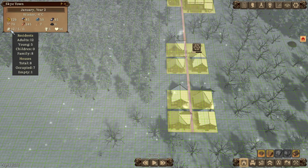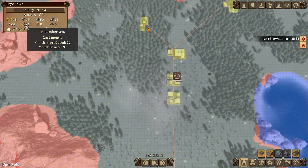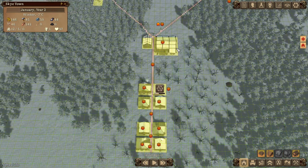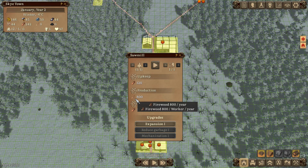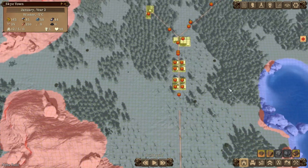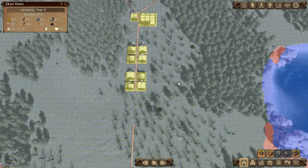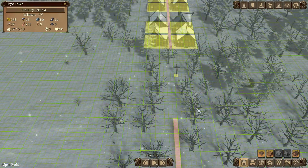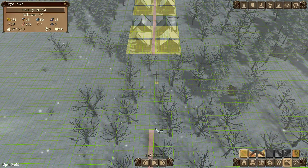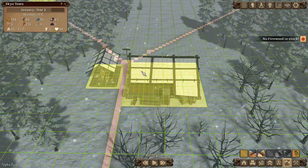Seven houses now occupied with one still being built. Lumber is looking okay. Firewood is virtually non-existent in the colony - we are producing it but very slowly. I could start coal production but I'm going to go a very specific route instead. This road still needs to be completed - there we go!